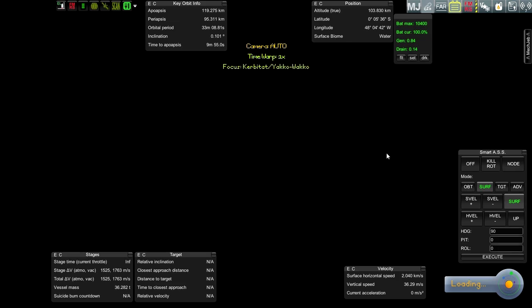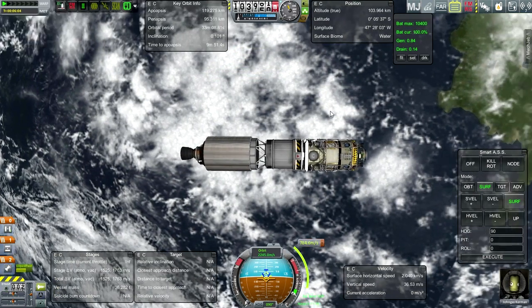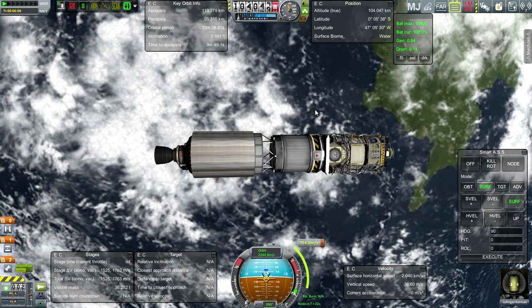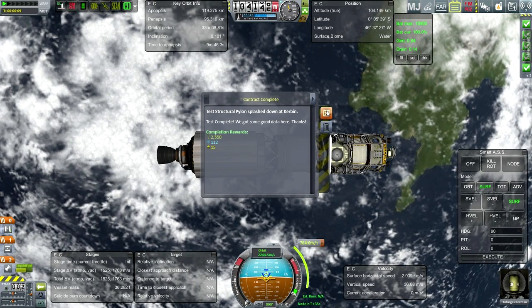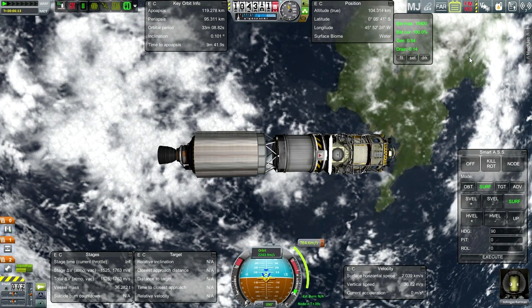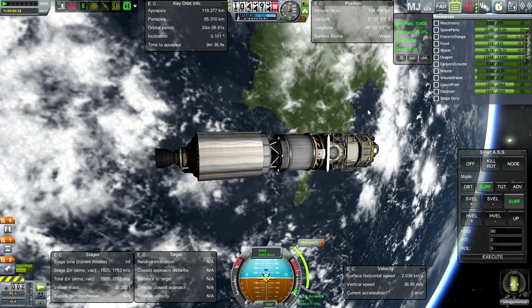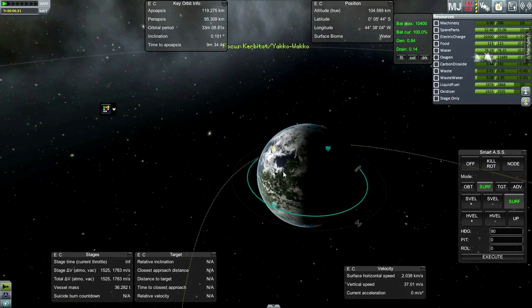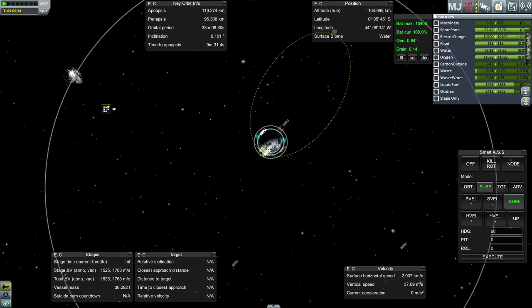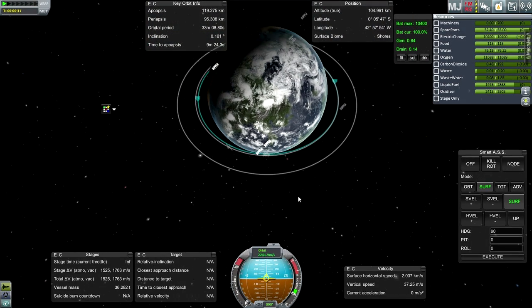FMRS didn't actually return me to the vessel — it actually crashed the game. I started up the save again, and when I went to the space center it immediately brought me to this vessel without me having to go to the tracking station. The little thing I told it to recover — I don't think it actually recovered it. That's fine. It wasn't a successful result anyway. As long as John Gas doesn't have to be relaunched. What the heck is going on here? I think that was the burn that we did to make orbit, but it looks like FMRS is a little bit behind the times. I hope it hasn't messed up anything else.